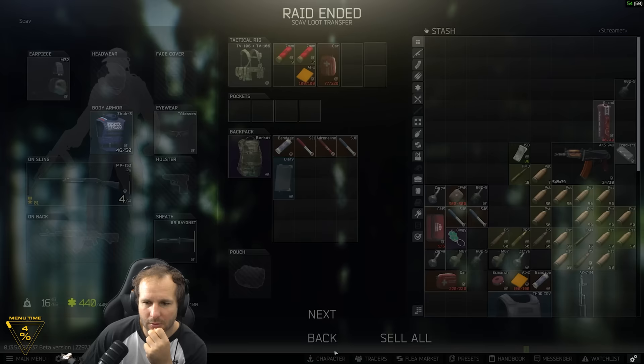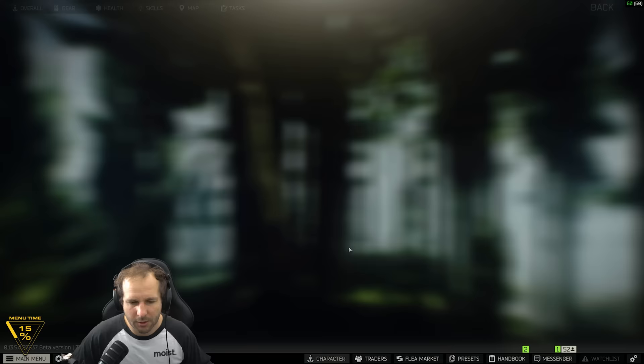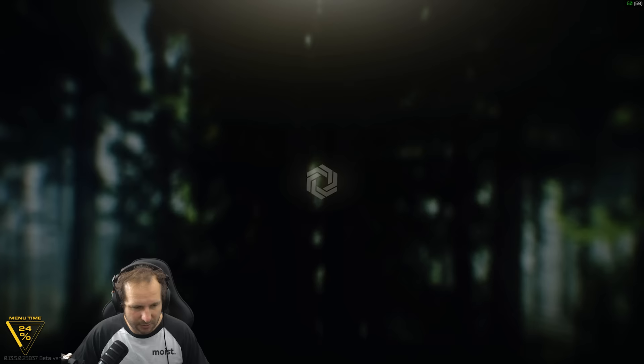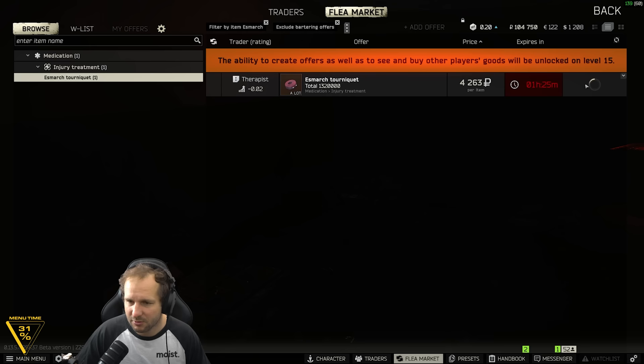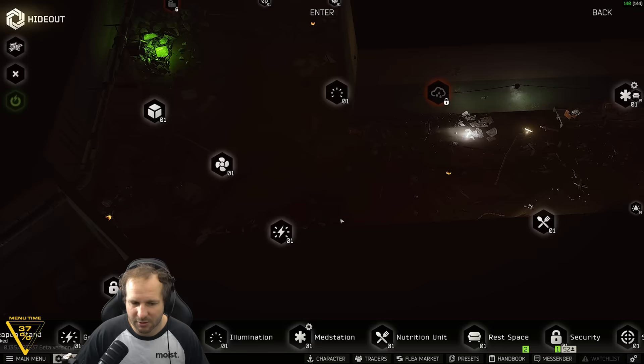Let's sort this out. Put that on — we can repair that, put the armor on, shotgun on, get some buckshot, put the rig on. Now hideout — we can finally craft the last Salewa. I think that'll be done in about 39 minutes. We just need to buy one of these components and turn the fuel on. So that will be crafting and then we will have that Therapist task finally done.